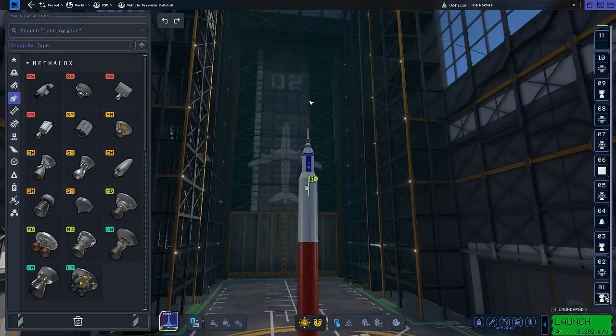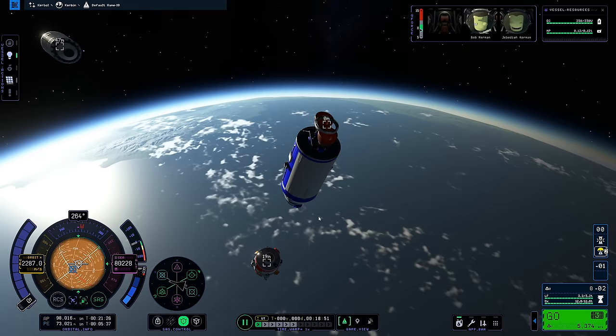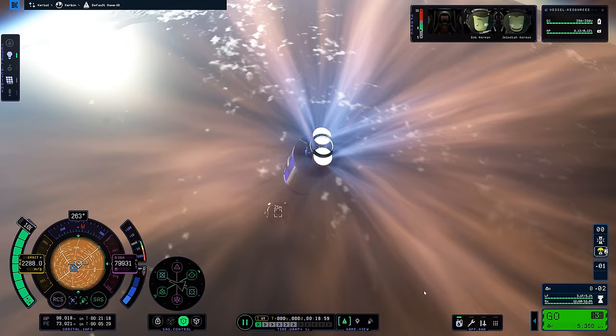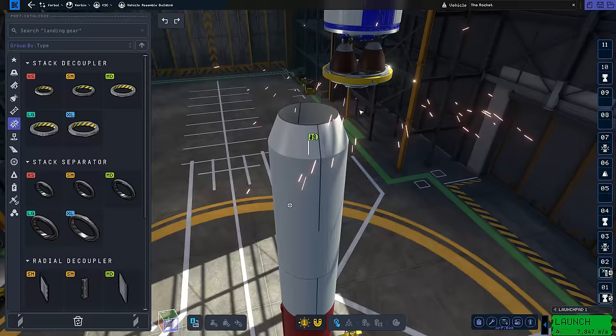Speaking of glitches — the rocket is pretty much done, but I took it for a quick test flight and found that the stack separator between the command module and the lander got stuck to the engine bell. I had to go back to the vehicle assembly building and swap it for a larger stack separator piece. That's one modification I had to make to work around the bugs of KSP 2's release version.